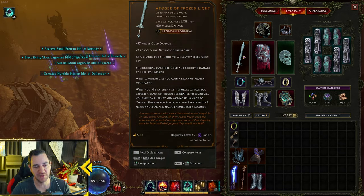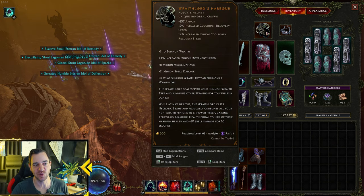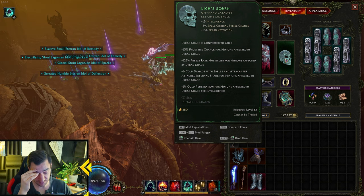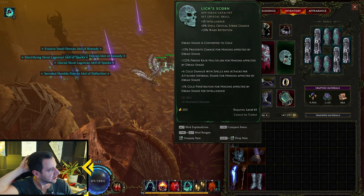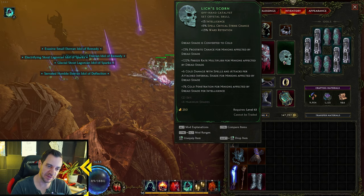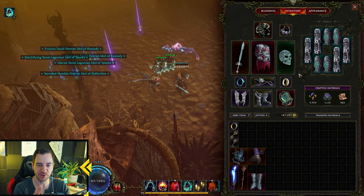If you run prophecies on swords — and I will have a video on how to actually set up your prophecies to make it easy — then it's somewhat easy to get. I got this like four times, and one with LP. This one also drops from the Frost Lich Formosus in the Blood, Frost, and Death timeline, the end boss of it. Obviously it drops easier if you play Empower Timelines. I was trying to farm this on two streams, I believe, and didn't get it. So this build is not a cheap one — you need a bunch of Uniques to get it.